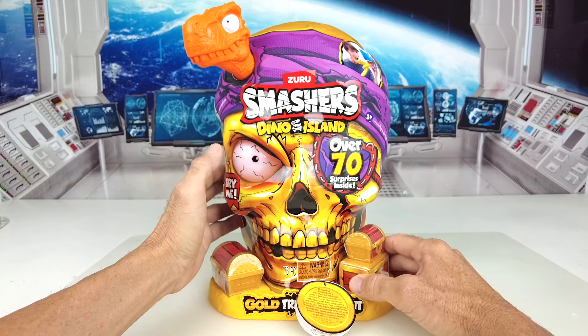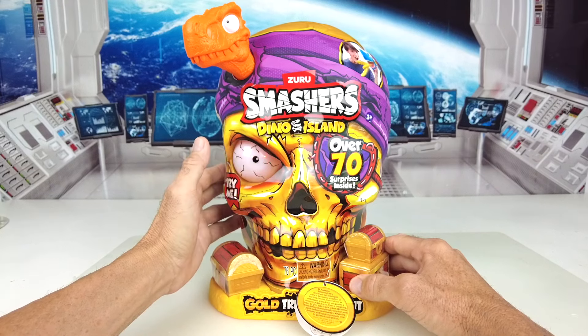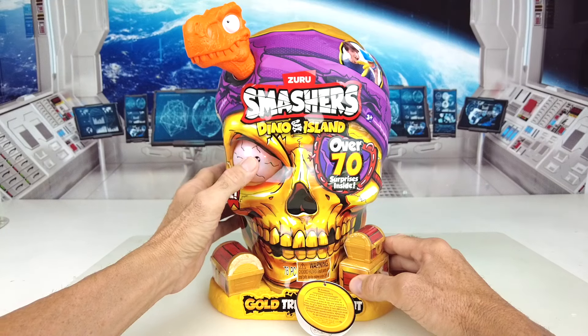'It's a Dino Island treasure hunt. Arr.' Five. 'Dead dinosaurs tell no tales.' Six. 'We're hunting for treasure.' Seven, and one more: 'Welcome to Dino Island. Arr.' That's all eight sounds.